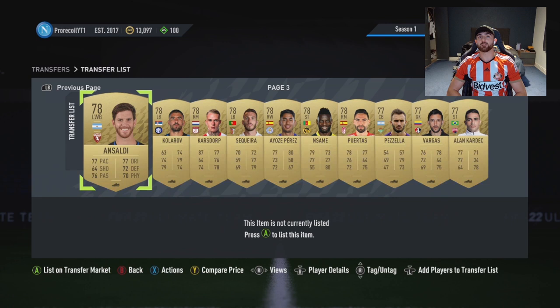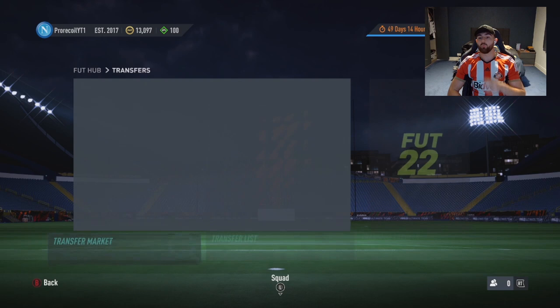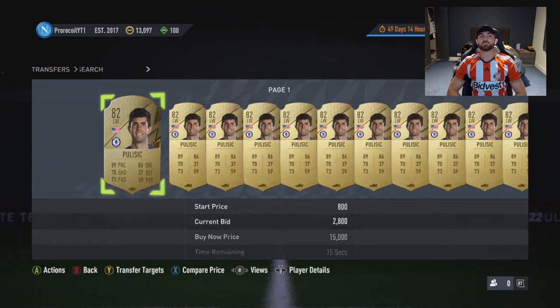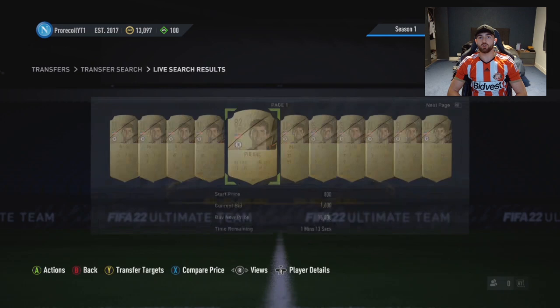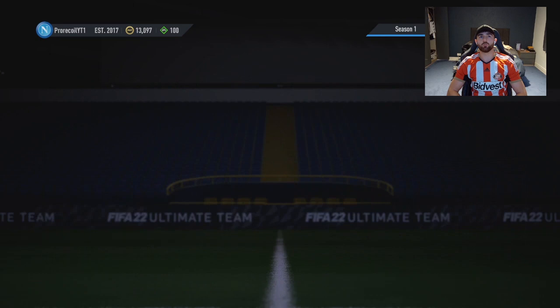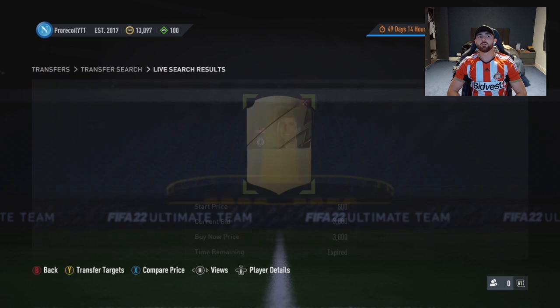What you want to be doing is finding players who aren't worth much now but will be worth a lot once the game comes out. For making your first 100k, players like Pulisic - he's at 2.8k right now. Is that card going to be 2.8k upon release? Not a chance. So if you have the coins to invest, definitely pick up a few of him.